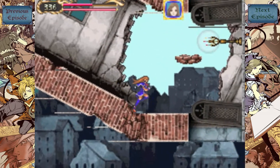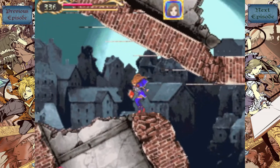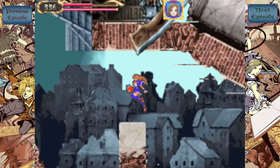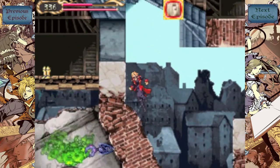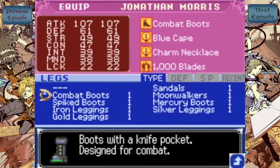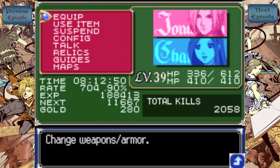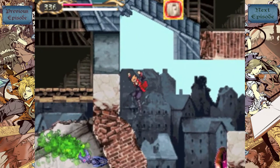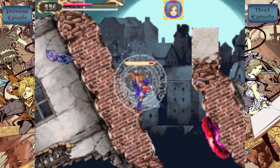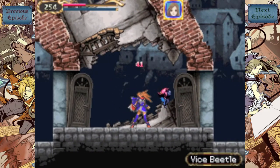Move along through here, just bumbling around. I don't know at this point. Ooh, gold leggings — I'm gonna maybe equip that on Jonathan. Let's see the attack drop on this: attack drops by five but goes up by four. No, never mind. Gonna stick with the combat boots because they're about... oh god, these things.